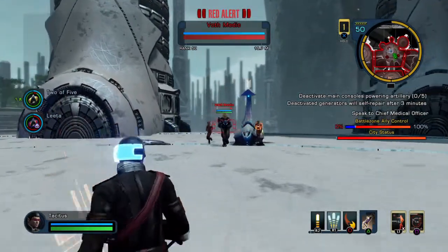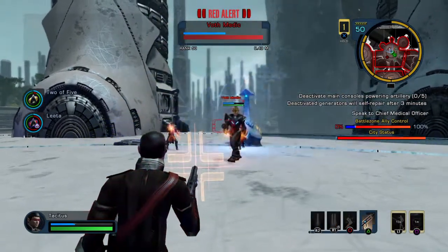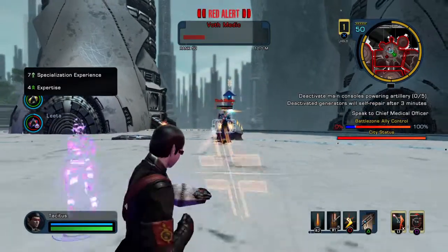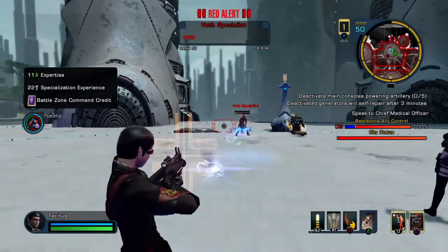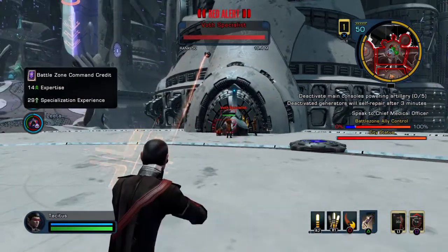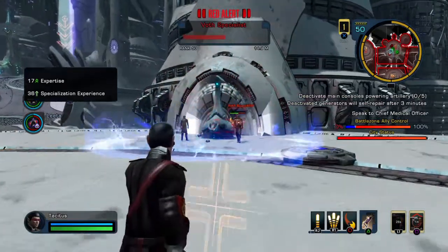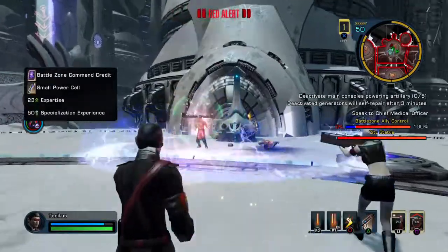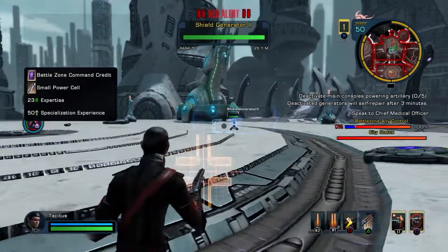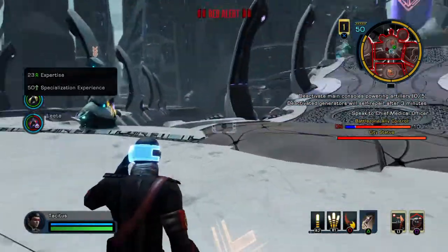Let's see if I can keep from moitering them. Spray and pray. You gotta hope for the expose. The expose is what makes the secondary fire on the pistol so important, because it's an exploit attack. That's all you get today.